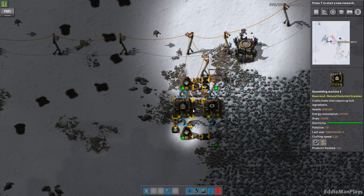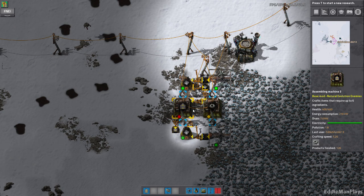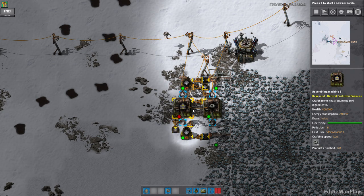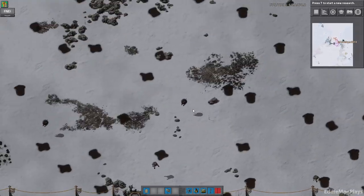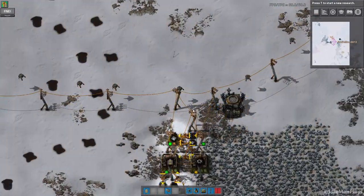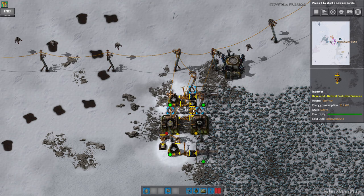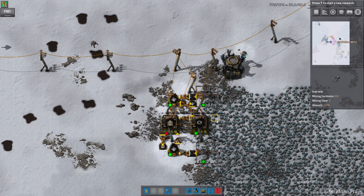Hey guys, welcome back to Factorio Brave New World. I am Eddieman, and this is episode number three. Last episode we got our iron supply up and running along with transport belt production. This episode we're going to get some copper production and copper plates online, and possibly get green circuits online. And then I really need to gear for science and get automation going.